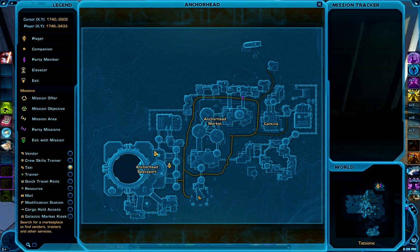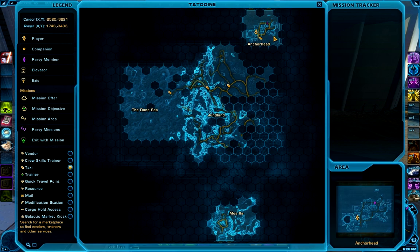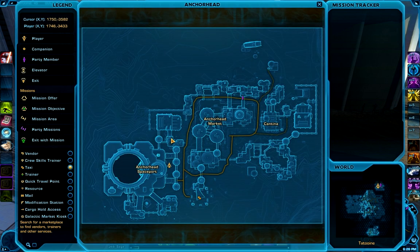I'm going to be starting here in the Anchorhead spaceport on Tatooine — we're way up here on the world map. This is actually where you land when you bring your ship to Tatooine for the first time, so we're just going to make a left out of the spaceport, the direction I'm facing now.